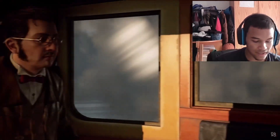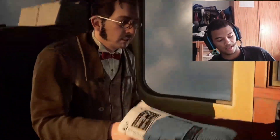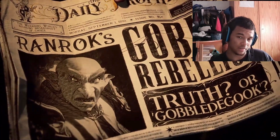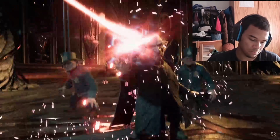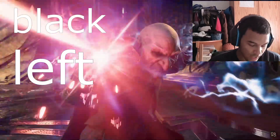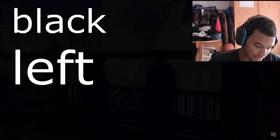For question seven, the choices are: black or white, left or right, and heads or tails. For black/white you want to click black, for left/right you want to click left, and for heads or tails you want to click tails.